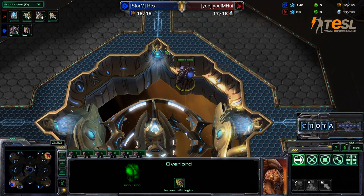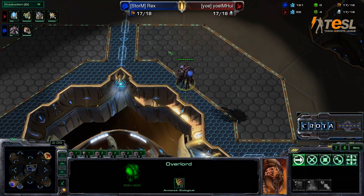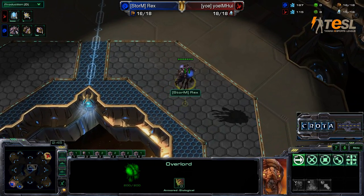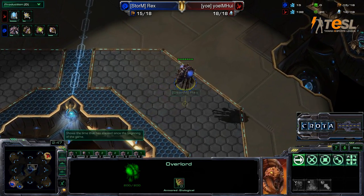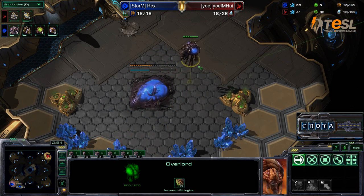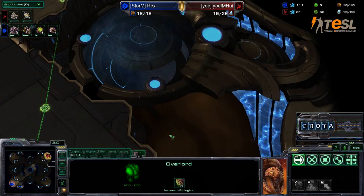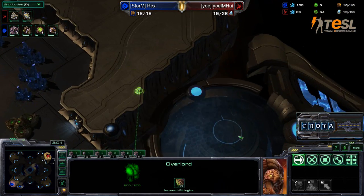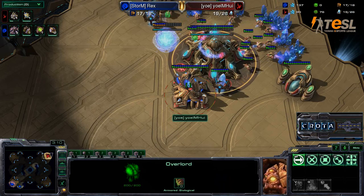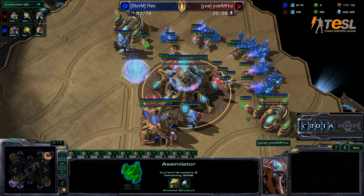We already have the Overlord making its way directly across the map. I believe on this particular version of the map it is forced cross spawns, and that would be the only real reason why Rex would be moving out with the Overlord directly at his opponent's base. Tournament addition maps often do have forced cross spawns, as Rex makes a move to park this Overlord and get some good scouting information — to keep track of what's going on inside the main base and perhaps to scout out that natural expansion.